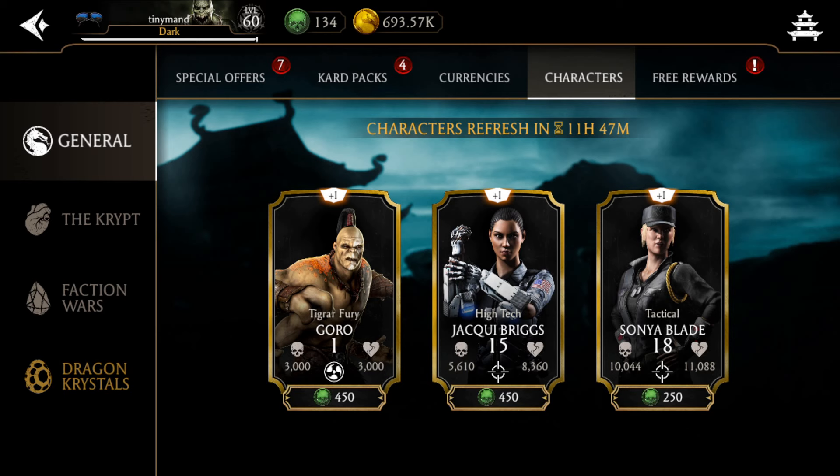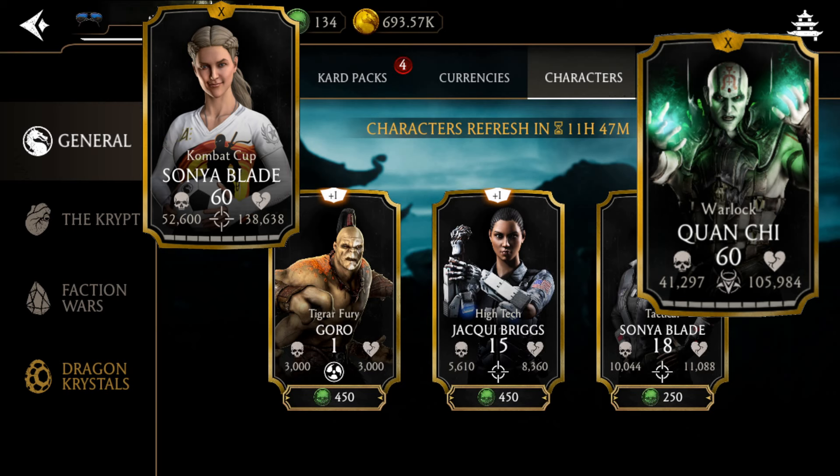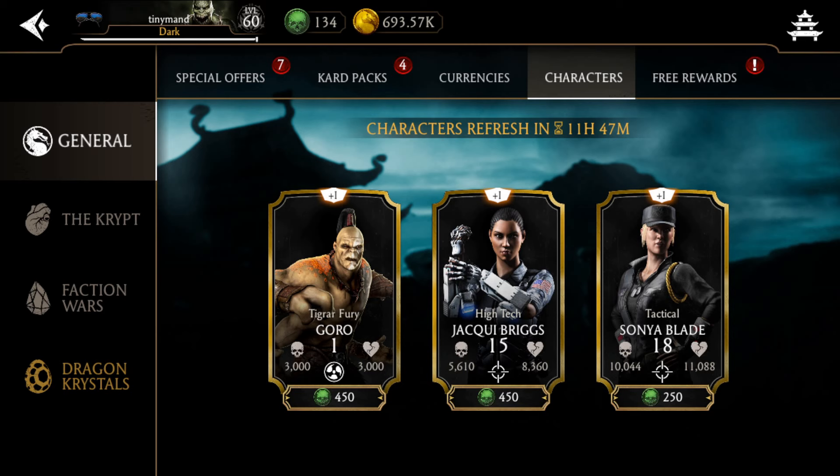Remember: you should focus on fusing up your main fighters, not your support characters. For support characters, focus only on unlocking them. The best way to identify a good support character is that their passive is equally efficient at fusion zero as at fusion 10. Great examples are Combat Cap Sonya, who can give a red card at any fusion, and Warlock, who can resurrect an ally at fusion zero. In contrast, Combat Cap Johnny's attack increase requires higher stats, meaning higher fusion.